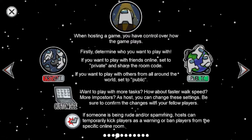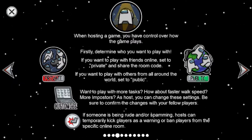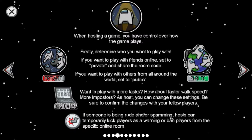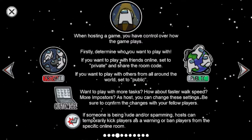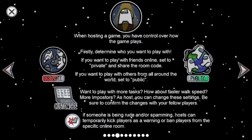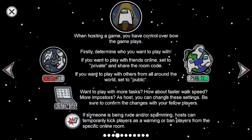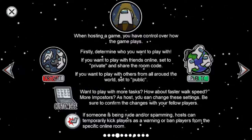So when hosting the game, you have to control how the game plays. You want to determine who you want to play with. If you want to play with friends online, set it to private and share your room code. If you want to play with others from all around the world, set it to public. If you want more tasks, faster walk speed, or more imposters, as host you can change these settings — be sure to confirm the changes with your players.